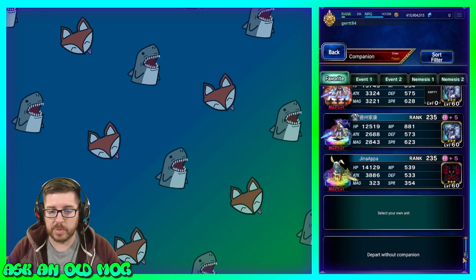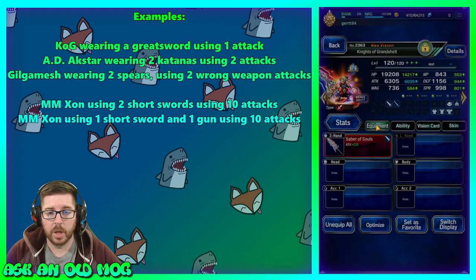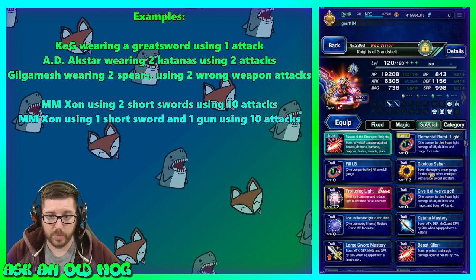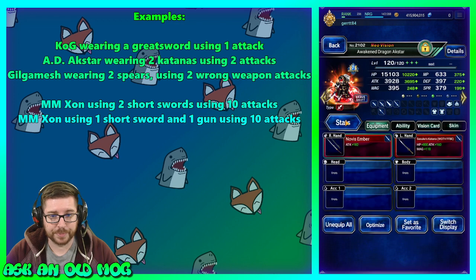Let's look at the five units. Knights of Grandshelt is using just one weapon — their two-handed STMR — and they'll use the skill Glorious Saber, which does 100 physical damage (a 1x modifier). When wearing a large sword and using this skill, it does 400 more break damage than normal. It's a single hit, one attack, and because he's wearing one weapon it hits once. Next, Awaken Dragon Axe Star is wearing two katanas.